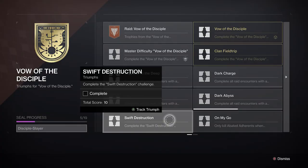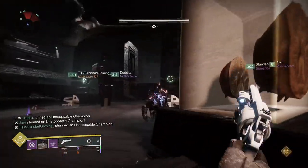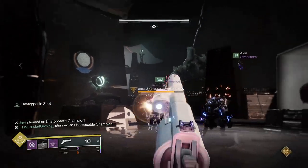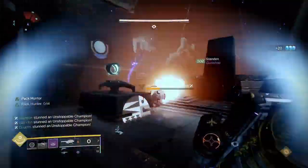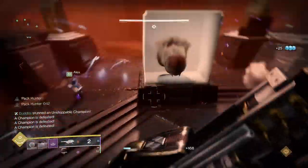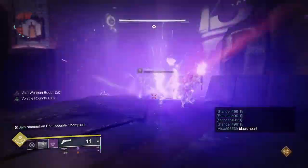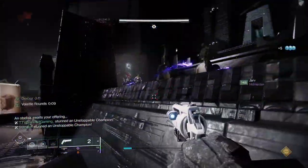The first challenge available when Master Vow of the Disciple starts is the Acquisition challenge, Swift Destruction. This one is simple but requires coordination. You need to defeat the Unstoppable Champions within 5 seconds of each other. Three spawn during each round, and the usual method is to keep stunning them until the end of each round, then coordinate with your team to stun and nuke them. If you are the defender for your obelisk, this is your job, so make sure your ad control is on point.